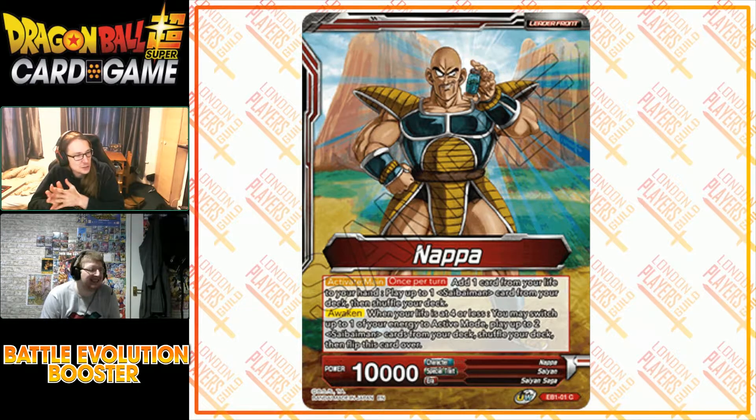Activate main, once per turn: you can add a card from your life to your hand, then play up to one Saibimen from your deck, then shuffle your deck. So essentially by taking a life every single turn — self-awakening — you get to play a free card from your deck, which has blocker. It's that turn-one consistency we like to see in leaders. You can have two Saibimen on board on turn one. And awaken when you have four or less life, which is fairly easy with this leader.